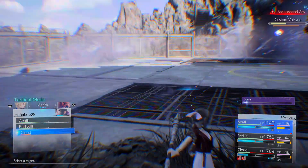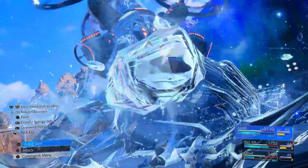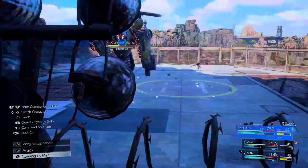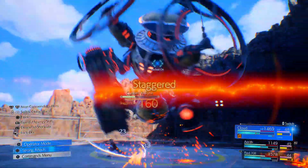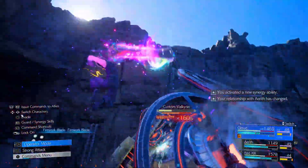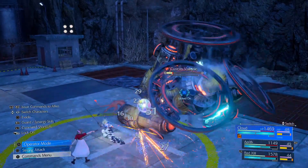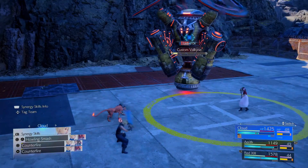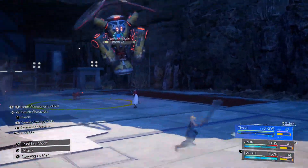Let's use a potion for Cloud just in case. Here we go. Good job, Shiva! Almost staggered — yes! Oh, Firework Blade, what's this one? Oh shit, I haven't seen that one yet! He almost got his ass. Aw damn, not that laser! Take the lead, go!